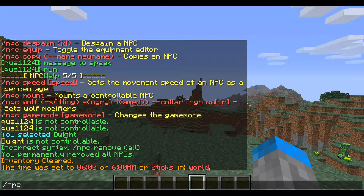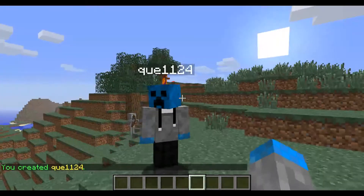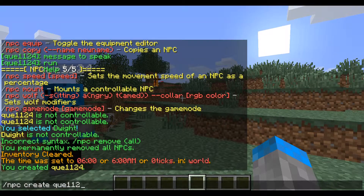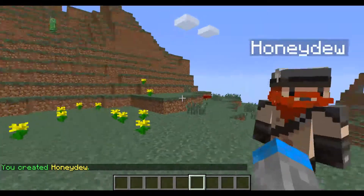The first thing you're going to want to do is type /npc create. You're going to decide if you want to create a player statue or a mob statue. Let's create one that's a player, so I'll use my username. Any player that you know the name of, you can create.